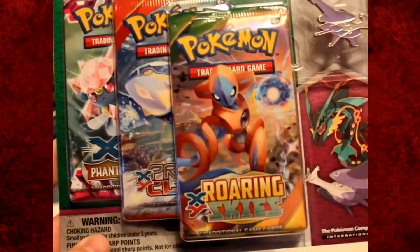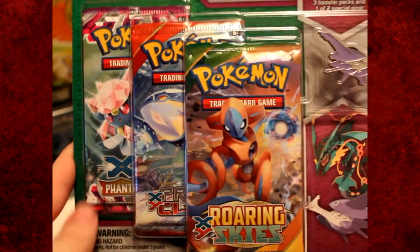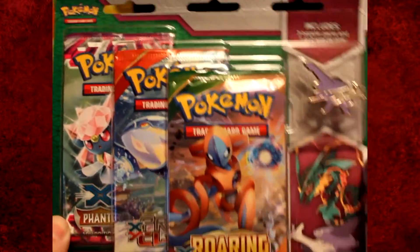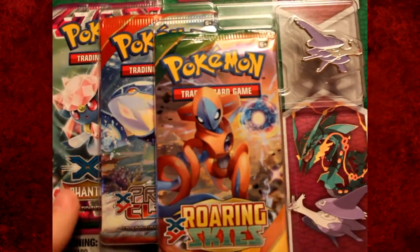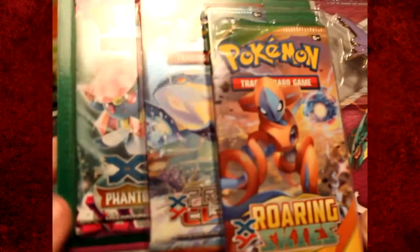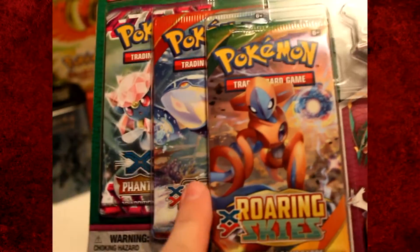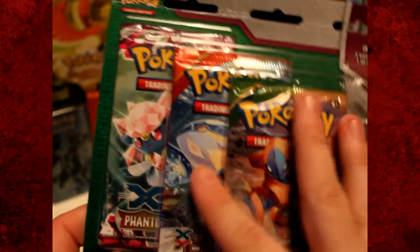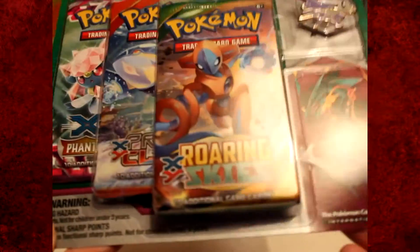Hello and welcome to a brand new video! Today we are opening up the Mega Latias Pin Blister Pack. This blister pack contains not only the pin but also a pack of Phantom Forces, a pack of Primal Clash, and a pack of Roaring Skies — a very nice mixed selection, and quite a lot of sets I need to try and finish off. Let's get started opening this up.